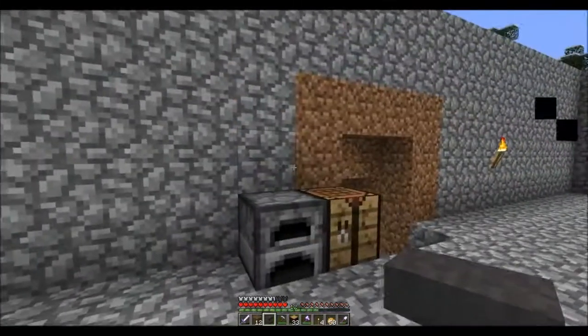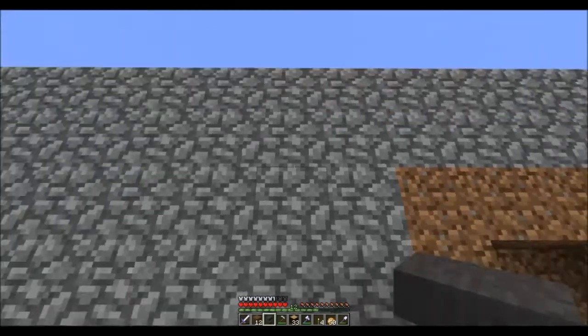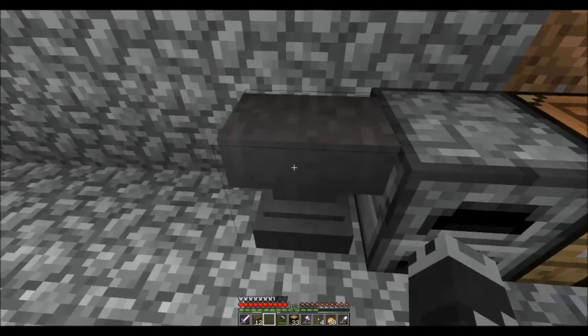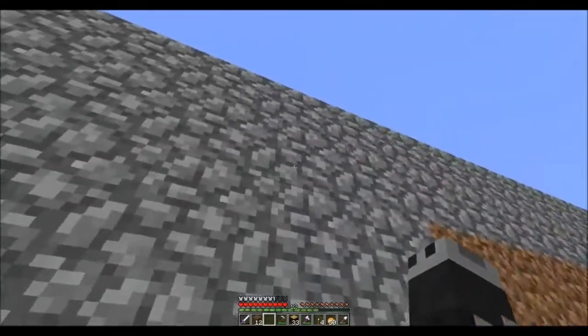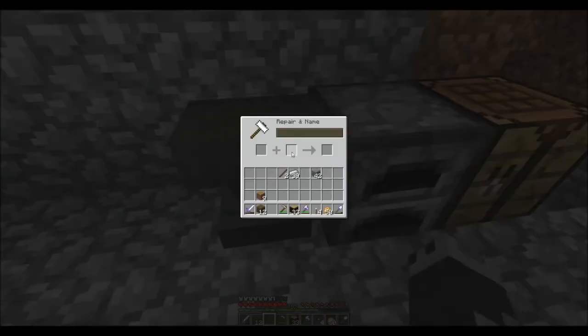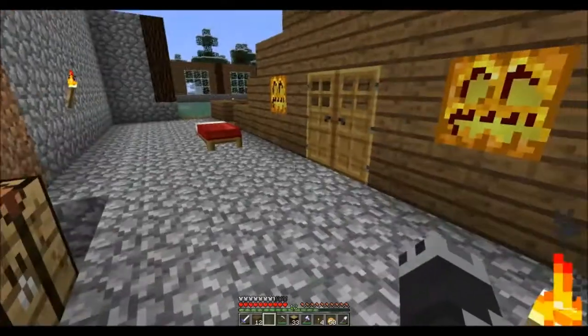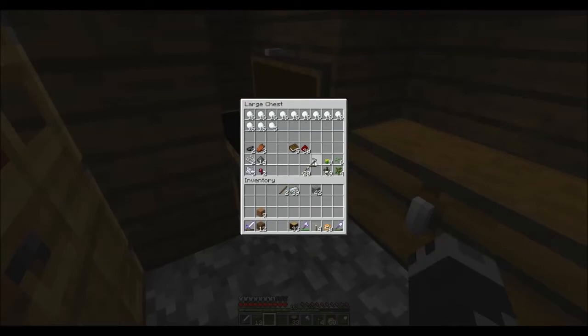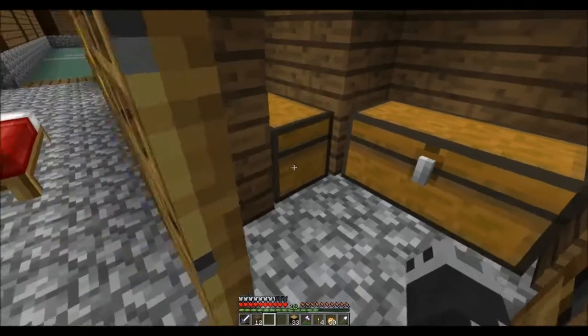To make the anvil, you take iron ingots, place the three blocks of iron on top, and that gets you an anvil. With an anvil you can do many things, such as drop it on people — that will kill people — and you can repair items. I don't really have any items to repair. Why do I have a hoe? It's going in there.